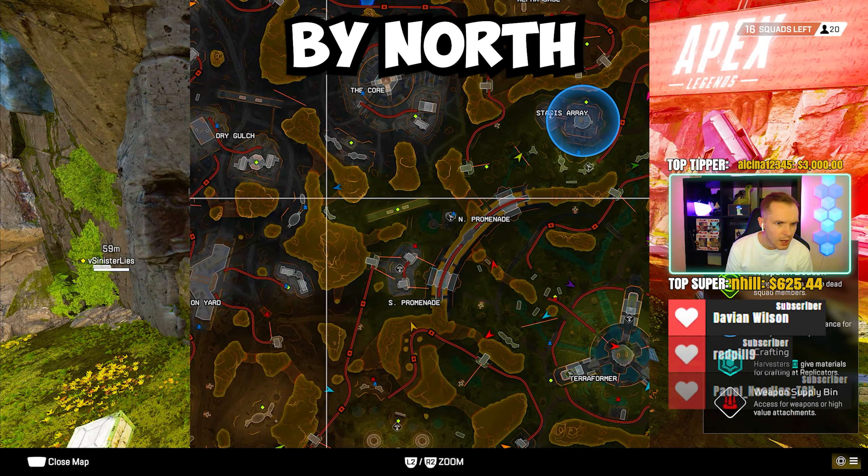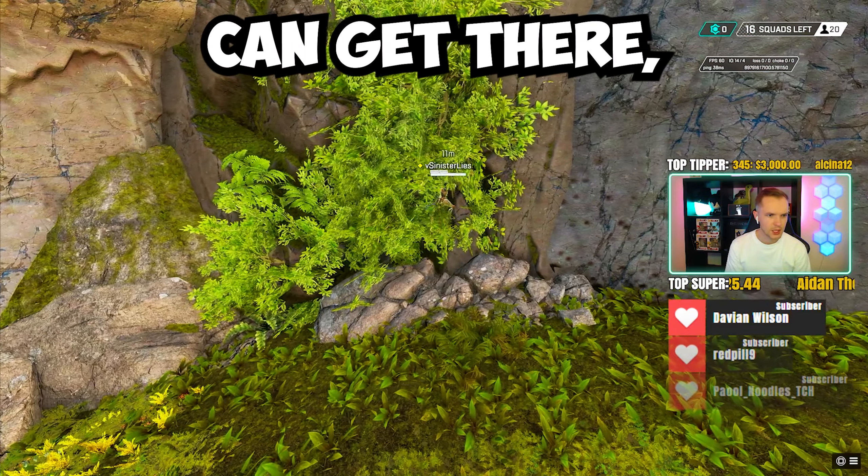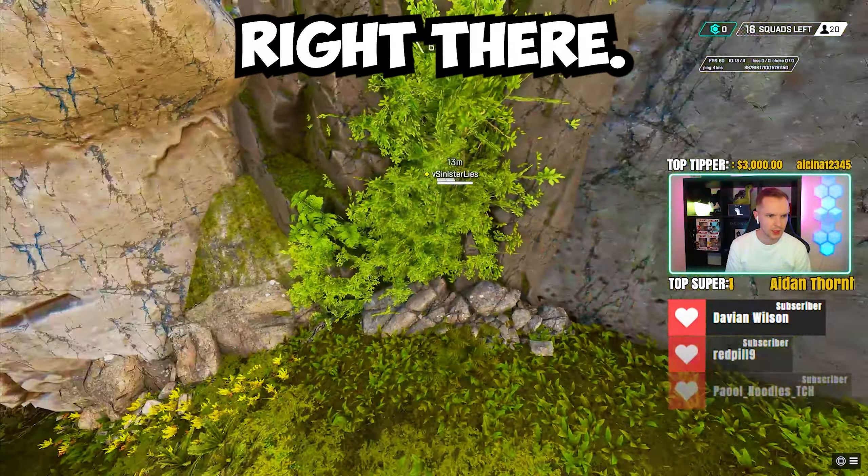Sinister is over by North Promenade and Dry Gulch area in this in-between spot. Any Legend can get there — literally just climbing up under the rock and going behind the Vines right there. Good stuff.